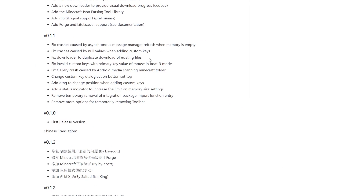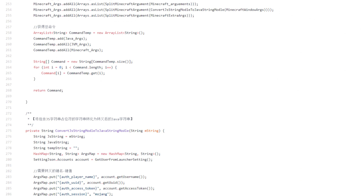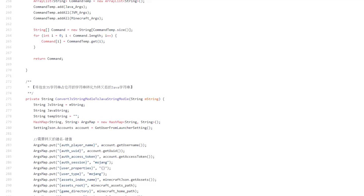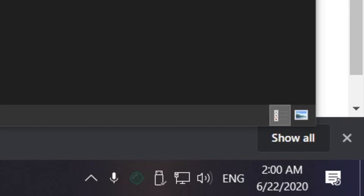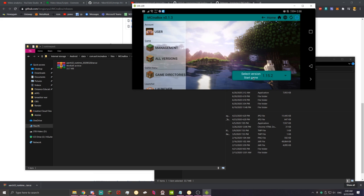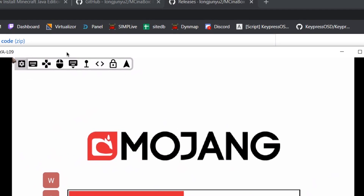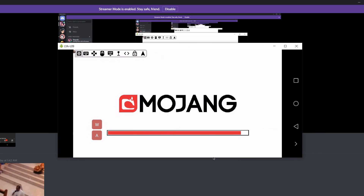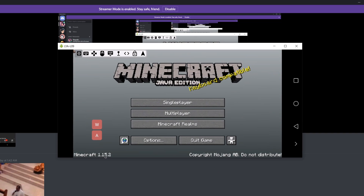Unless you wish to compile the app yourself, the only download is a tiny link in the middle of the README file. Most of the documentation is in Chinese and initial setup was really confusing. My initial attempts to launch both recent and older versions all ended with some sort of crash or error. But finally, at exactly 2am in the morning, I had my first taste of hope. This is my raw, unfiltered reaction to the first time I had an actual build of Java Edition Minecraft running on my phone.